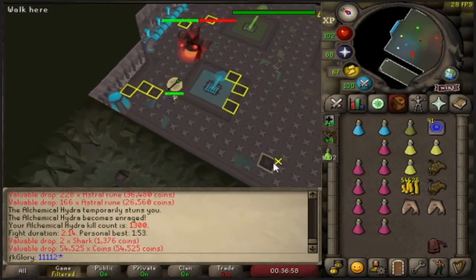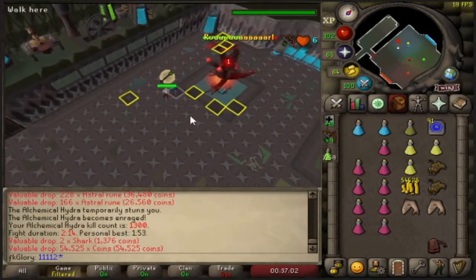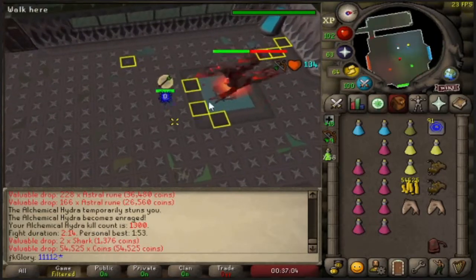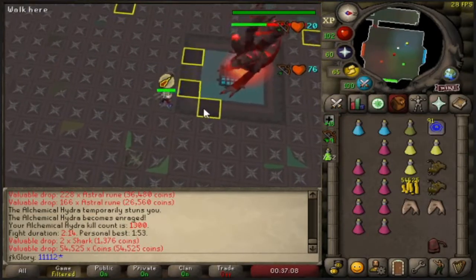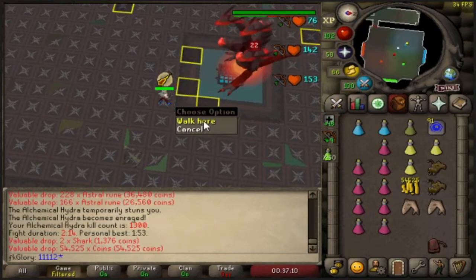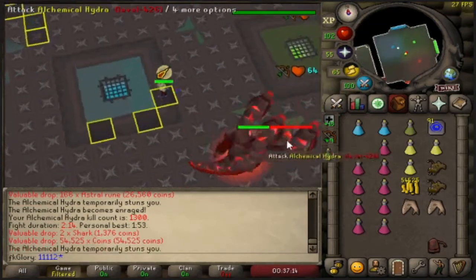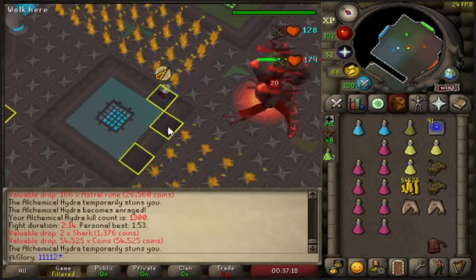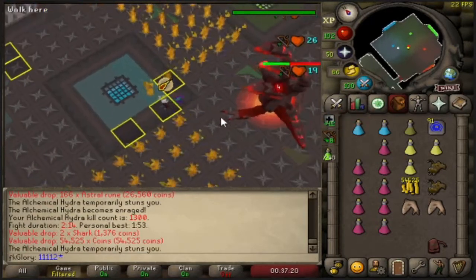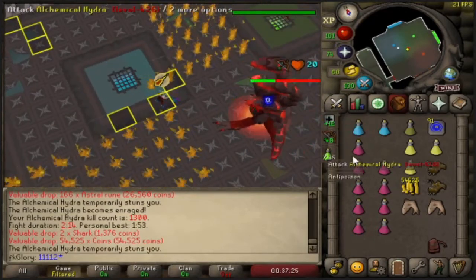There we go, he changes form and we run down here. We're always going to right-click as well. You get like two or three attacks while he's walking to the middle, but you don't want to leave it too long to step onto that square. As soon as he throws out the fireball, that's when you want to be clicking to the diagonal square.